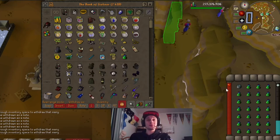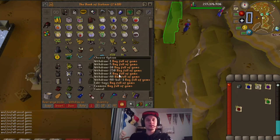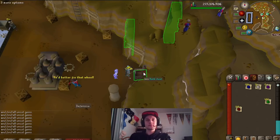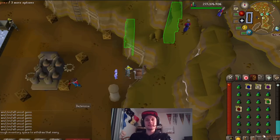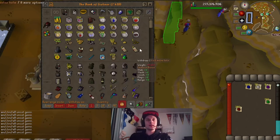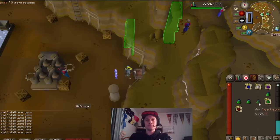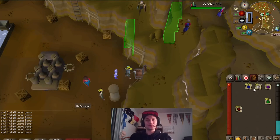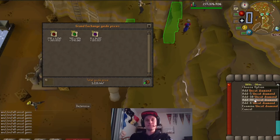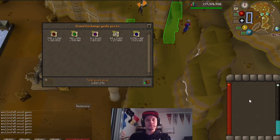Let's open all these up and see if we can pull that onyx. Come on, where's that onyx at? Come on, last try. Ah well, we didn't pull the onyx, but let's price check this and see how much our 64 gem bags managed to get us. We still managed to get 1.8 mil from the 64 gem bags, so I'm okay with that. Not too bad at all.